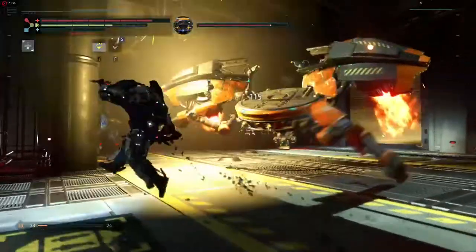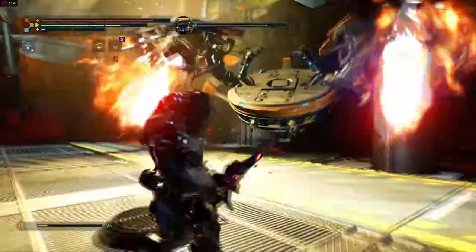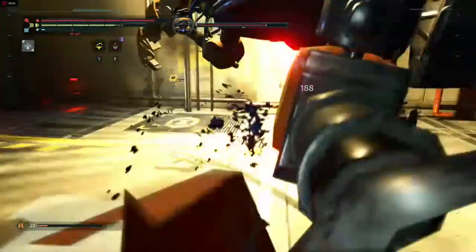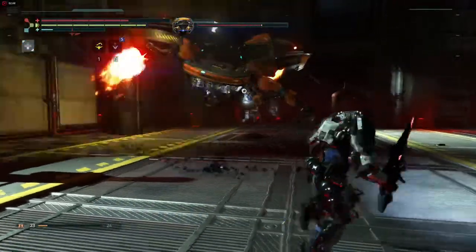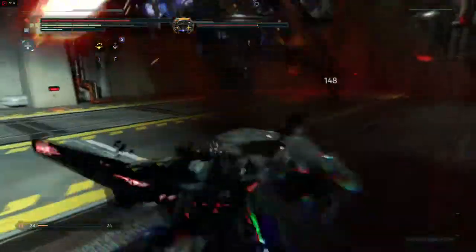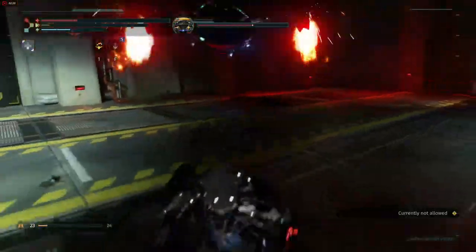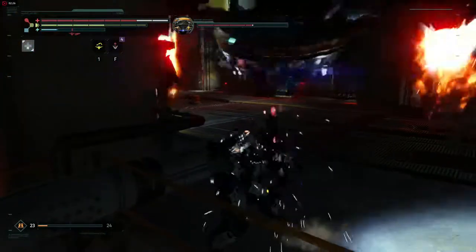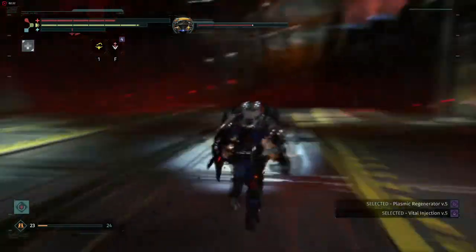That's three legs down, there are three more to go. I think I end up using all my heals in this fight because of stupid mistakes — walking into fire and standing under it too long. To get the special weapon, you don't want to hit it too much outside of the legs until you get all of them down, because if you take it down without taking the legs off, it doesn't work — you don't get the special kill.